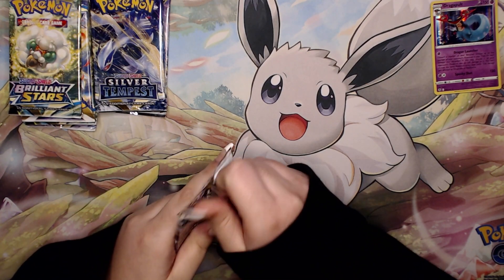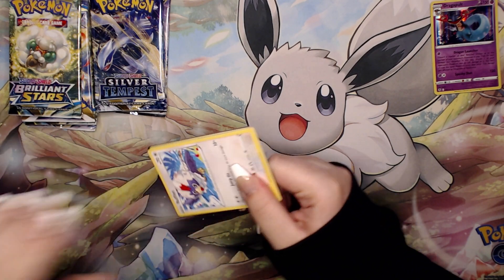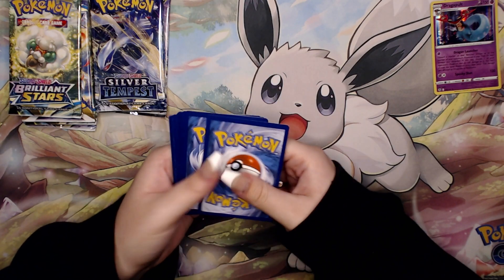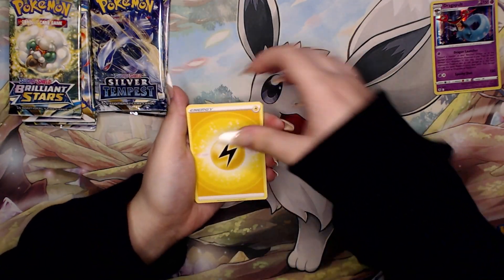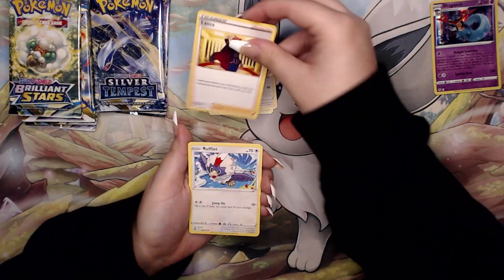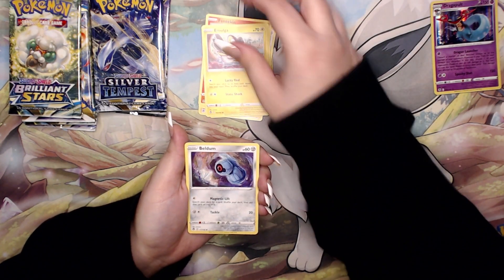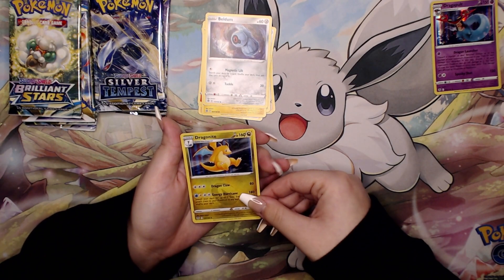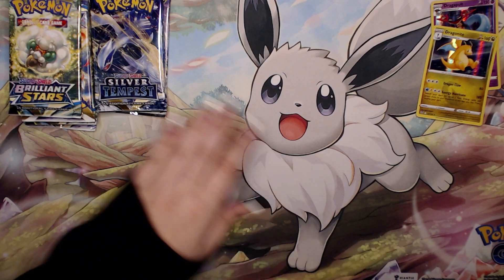Silver Tempest has actually become very hard to find, so I'm kind of happy to be opening this before Crown Zenith gets released, which we will be opening on the channel. Alteria — one of my favorite common or uncommon cards from the set. Beldam, Lance reverse. On the back — a Dragonite holo! Probably the best holo rare you could pull out of the set.